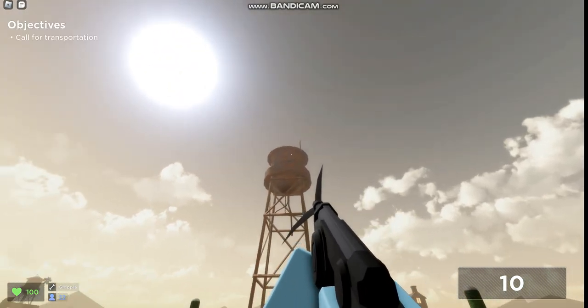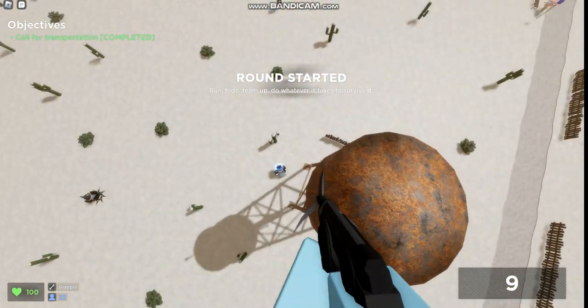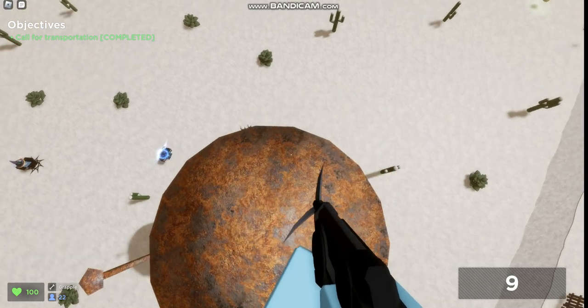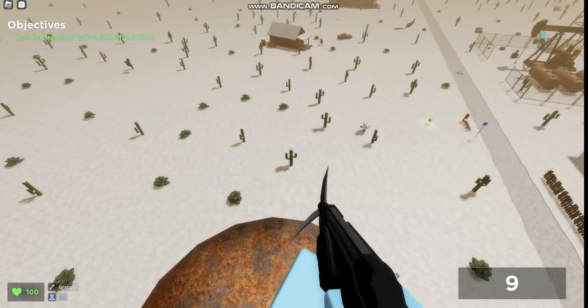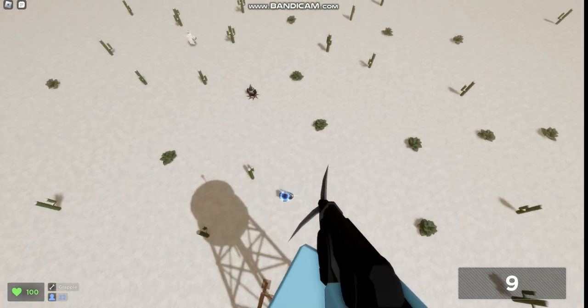But anyways, the simple trick is you shoot your grapple hook up and then turn your character to the side, just like how I showed you. You can see I did it in one shot there. It's really easy.